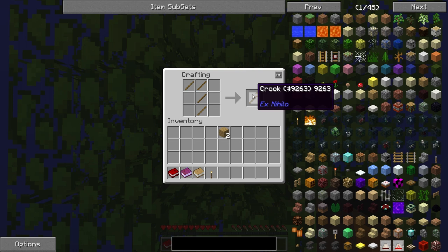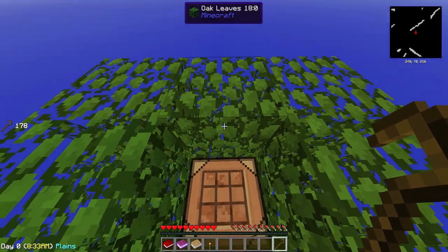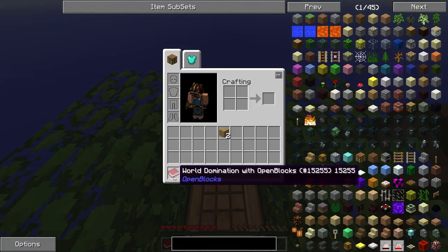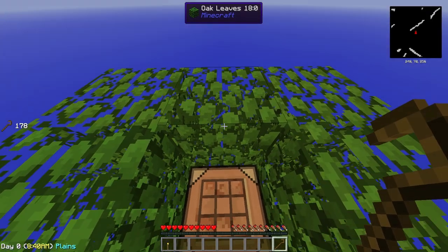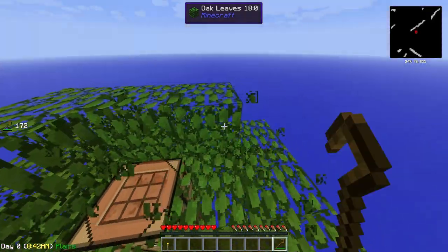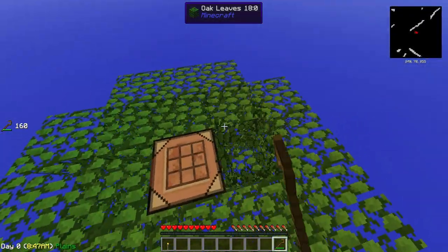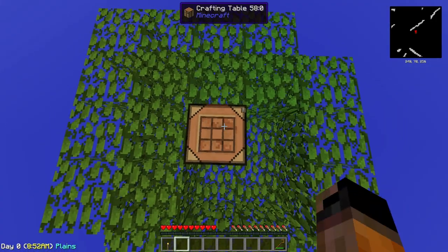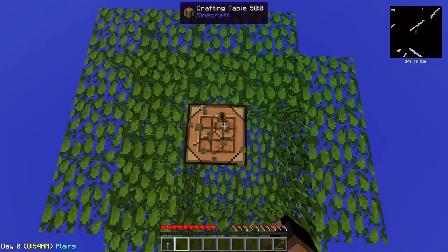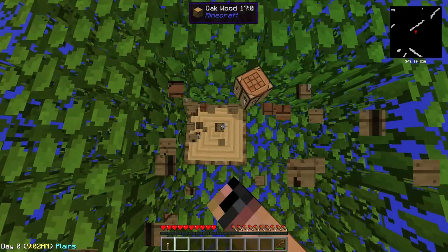The mod is called Hex Nihilo, which stands in Latin for 'From Nothing.' What do you want to do with the crook? Let's take these out because we don't need them. With the crook, you want to destroy the leaves. Why do you want to do it with the crook? Because there is a higher chance of getting saplings, apples, and something else that maybe we can get to see.